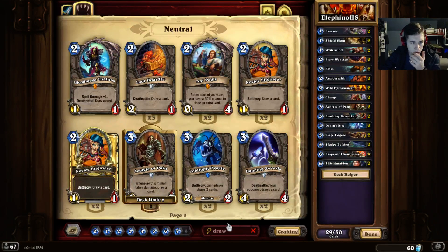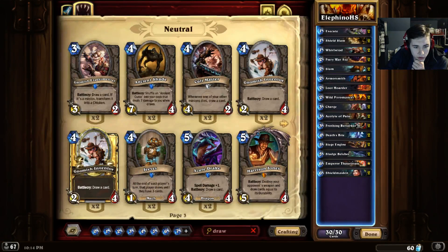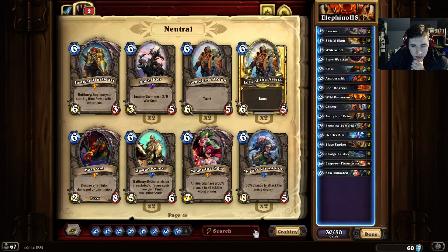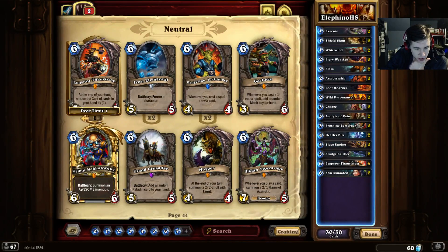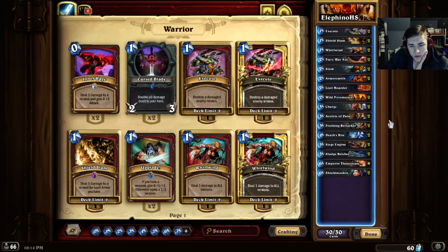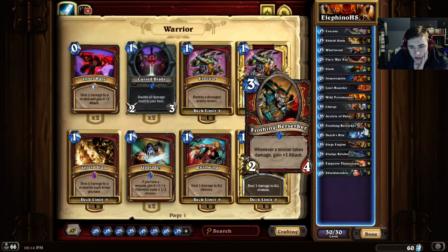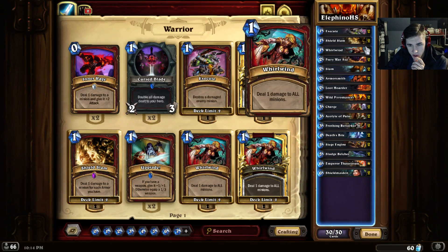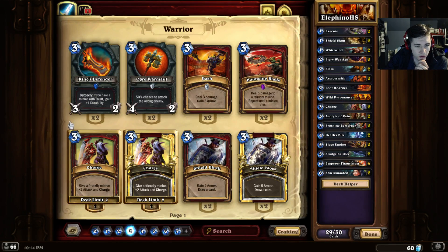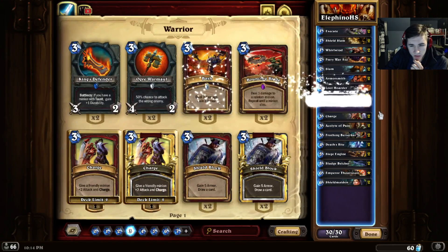We need more Draw. I guess Loot Hoarders aren't the worst. What are the other draw options? There's Battle Rage to go with the Whirlwind effects. We're going to have them as 2-drops though, so Battle Rage decreases in value a lot. Without having a lot of minions for Battle Rage to trigger off of, it's not as good. We also don't have great removal options, so we've got to look at cutting combo pieces to fit in more Draw and removal. I think Wild Pyromancer is the least valuable combo piece, so I'll cut that for a Bash.